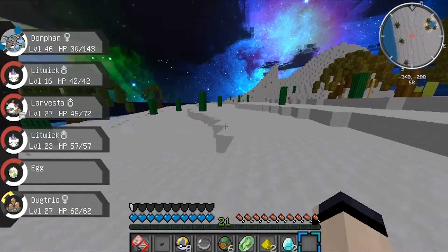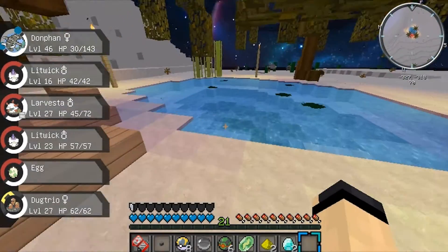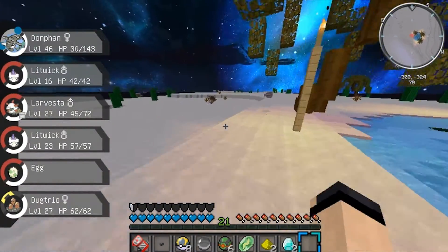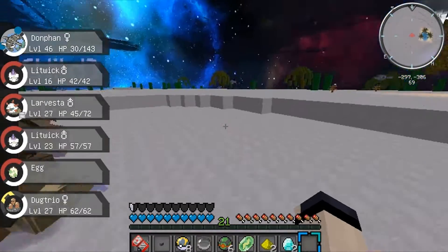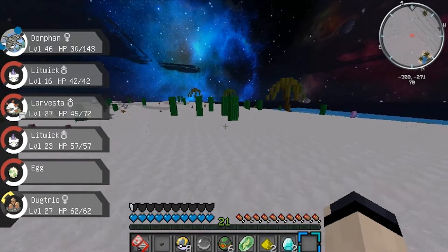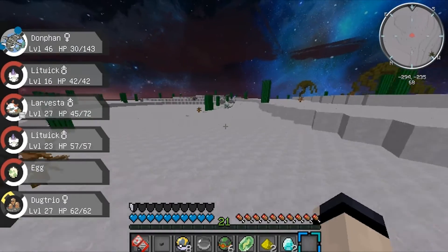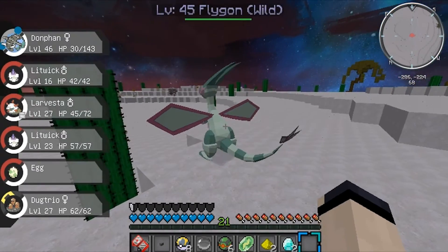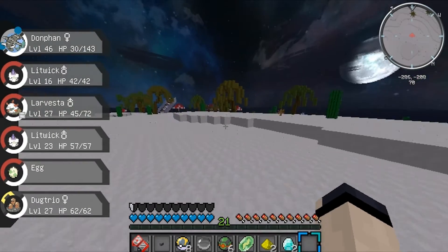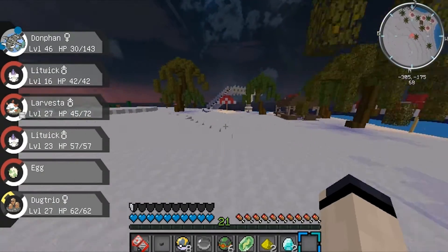I'm running through the desert — there's no Pokemon spawning in here. Lots of Pokemon near me so I'm trying to find something. Nothing — they're spawning now but those are low levels. There are some Croconaw though. Donfin cannot fly — that's the thing, he is a little bit limited but he's still very good.